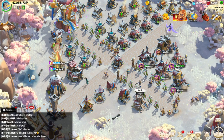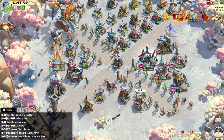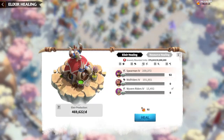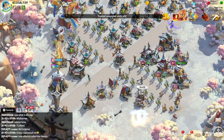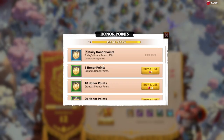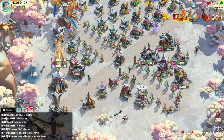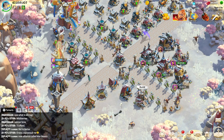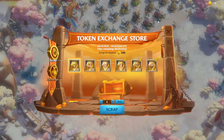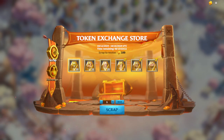Hello everyone, it's George, and welcome back to Call of Dragons. As a dedicated free-to-play player who has played this game for more than 500 days, I'm excited to share some insider tips and tricks with you. Today we are going to try the best free-to-play friendly artifact event — Artifact Compendium — plus we are going to talk about the token exchange store so you can get the best value possible after watching this video.